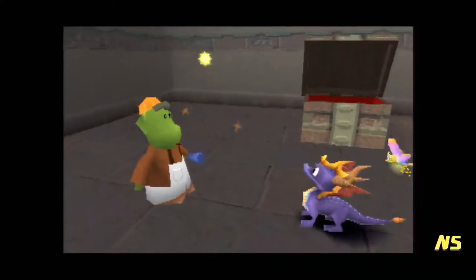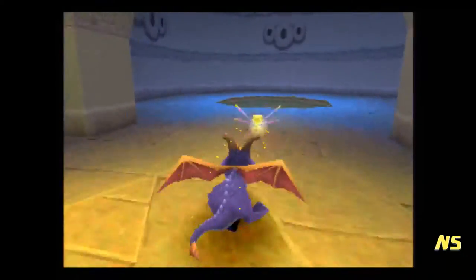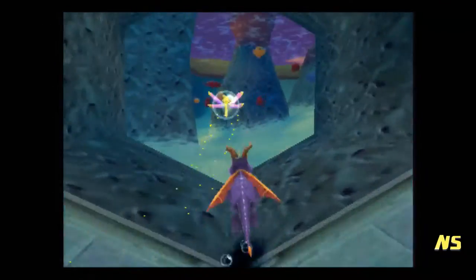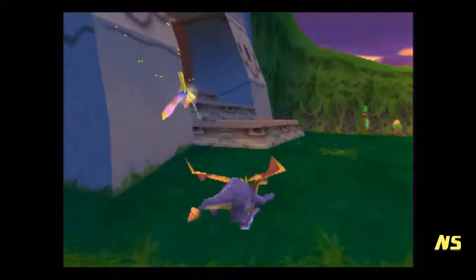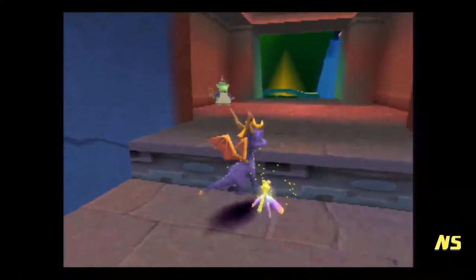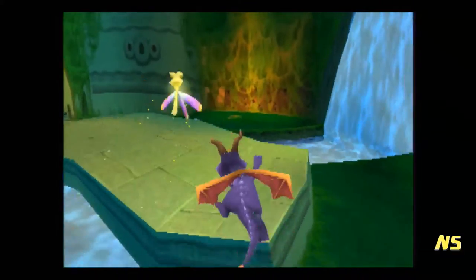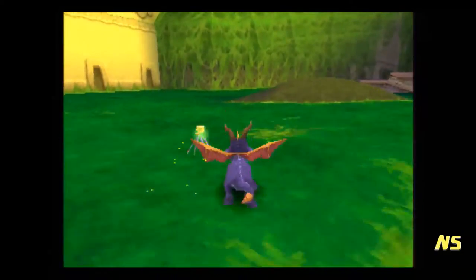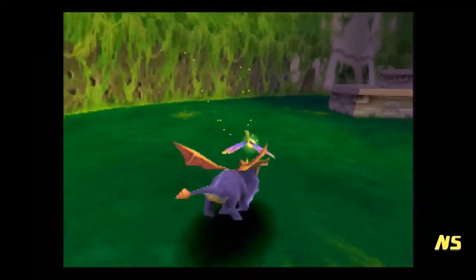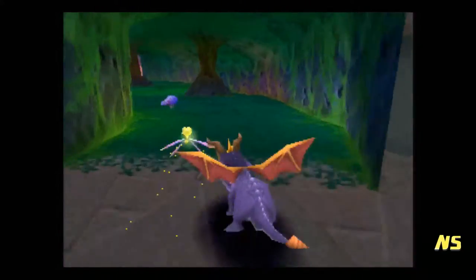That gives us our ninth orb, which is very important. I don't get how these people always know I'm Spyro. We're definitely in a different realm — this isn't the Dragon Realms anymore. This is Avalar, where there are no dragons. Apparently they know who Spyro is, yet not even the people who brought us here knew who Spyro is. I'm not even going to question it anymore.